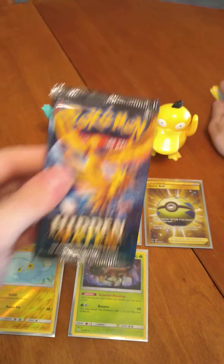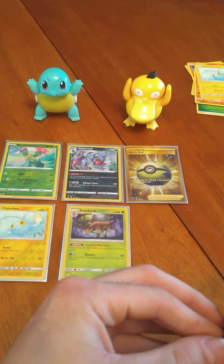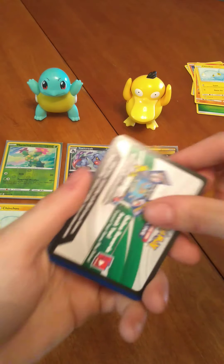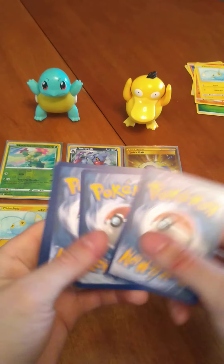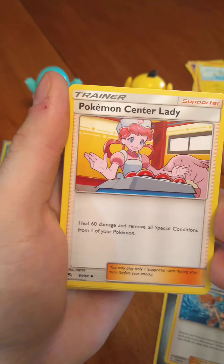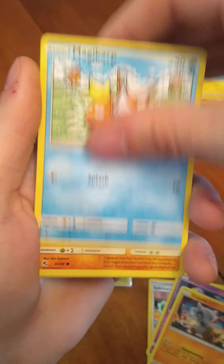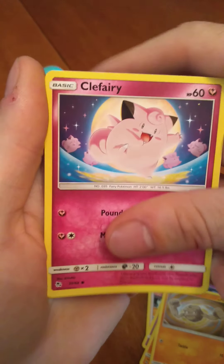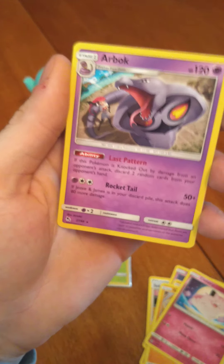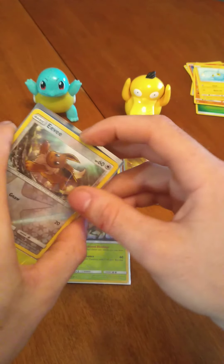We are into the creme de la creme here — the Hidden Fates pack to end off our day. I think we're doing amazing so far. Squirtle and Psyduck are keeping an eye on our VIP cards right now. Code card for you. We got Metal Energy, Misty's Determination, Pokemon Center Lady, Sabrina's Suggestion, Ekans, Cubone, Magikarp, Geodude, Clefairy, Reverse Holographic Eevee — pulled that card multiple times — and Arbok. Non-holographic. But that is okay, guys. We don't always win on our Hidden Fates packs, but when we do, it always pays off when you get a big win.